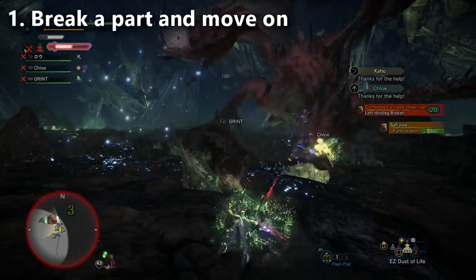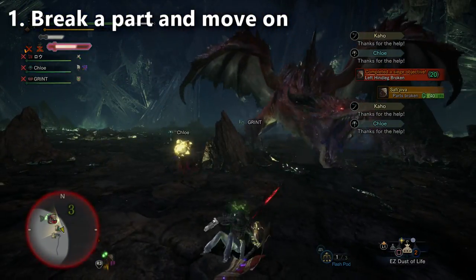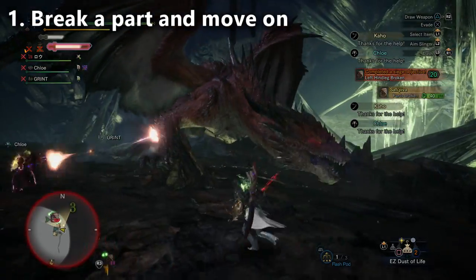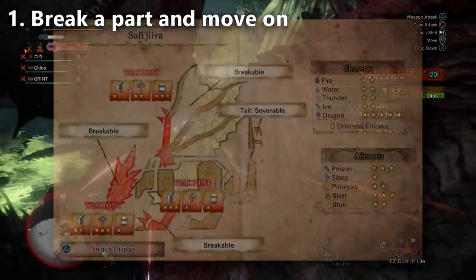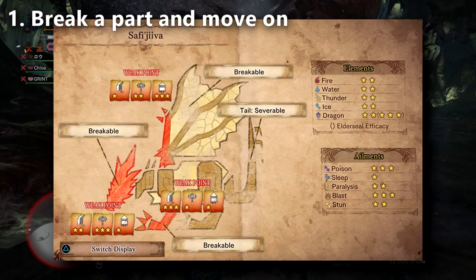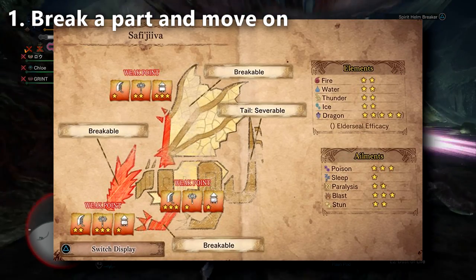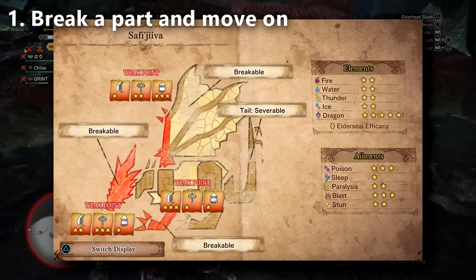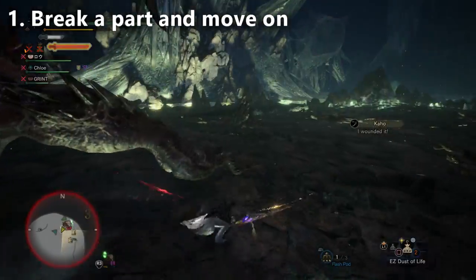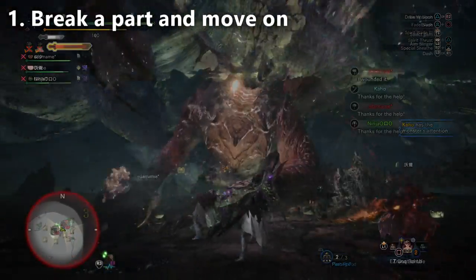So if you break his left arm, go for his right arm next. Same with the hind legs — break one, go for the other. The head breaks twice, the wings break, the back breaks, his chest breaks. You need to be focusing on the chest during the super critical state in Stage 3. And of course, the tail, which is one of the more challenging parts to cut off. You'll want to cut the tail as well.